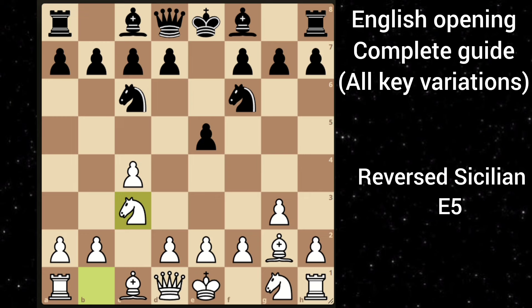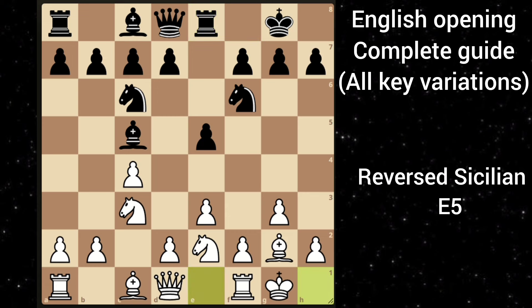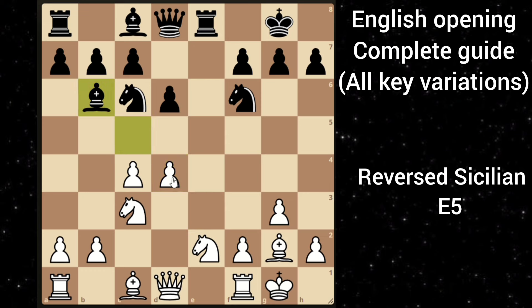Black also has one more option which is bishop to c5. In this variation you can go e3 blocking this bishop and making it less active. After that say black castles, then you can bring your knight to the e2 square. Let's say black goes rook to e8, then you can castle. Black goes say d6, then you can move this pawn and put this bishop on the b2 square to attack along the kingside. You can also play d4. After black takes, you recapture and you have a very good attacking position. You can push this pawn forward to attack this knight, but it will block your bishop. Therefore you can also go bishop to g5 to pin this knight to the queen.